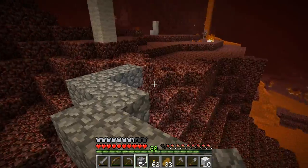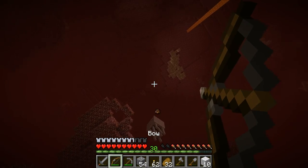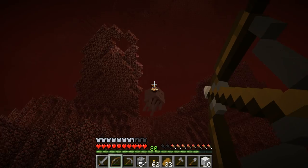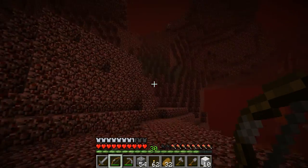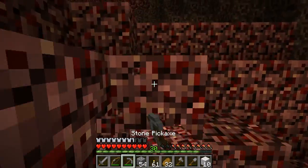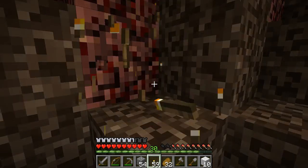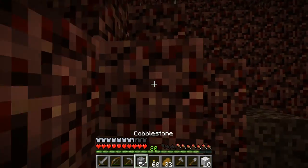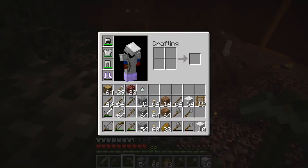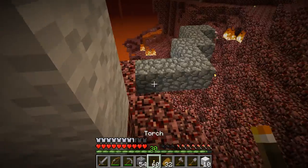I'm building this structure for faster access. There's apparently one more ghast up there. XP is falling down — this is going to be great. I'm placing torches here to mark that I've already been here. Oh yes, I can place torches on soul sand — I didn't know that! We got a ghast tear — a triple drop! That's going to be useful for a potion of regeneration sometime in the future. At least we got something from killing all those ghasts.